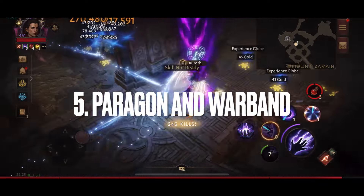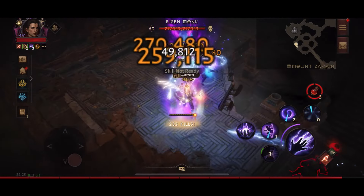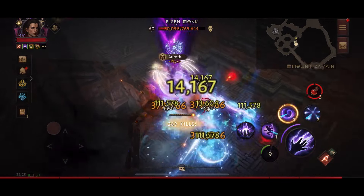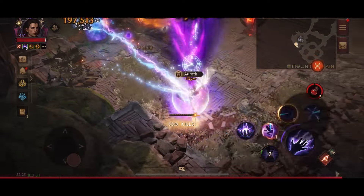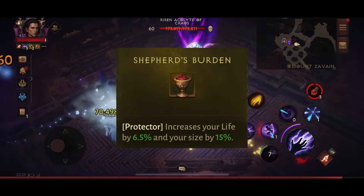I also want to remind you to increase your character size as much as possible because that increases movement speed. To do this, switch to Brawler Paragon and the Old Warden effects, and switch to the Protector Warband room, which has a strong remnant that increases your size by 15%.